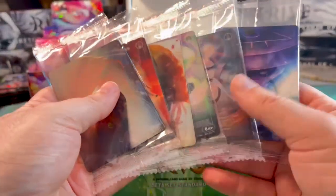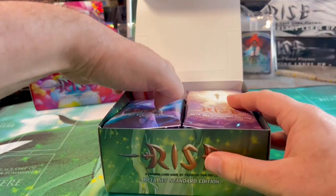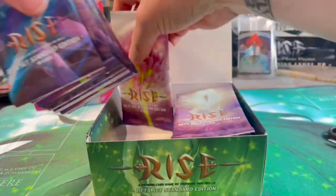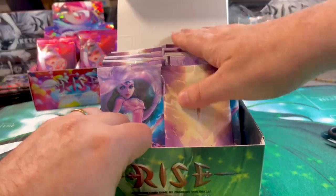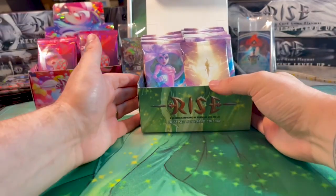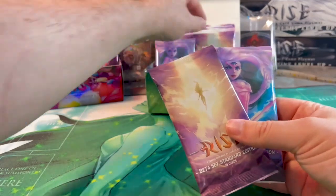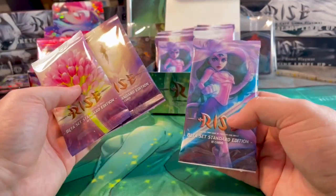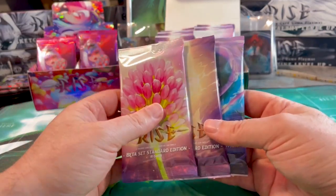I believe there are about 30 different cards, so they're always available by default but hard to get individually — you'd need to buy 30 boosters. That's why the deck packs are so good. There are 24 pieces in the display. The three booster artworks are: Light Clover, Flower Devastation, and Telekinesis.